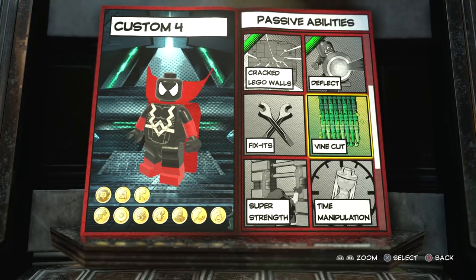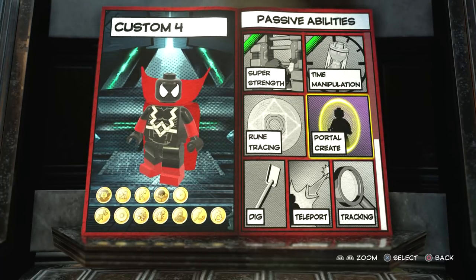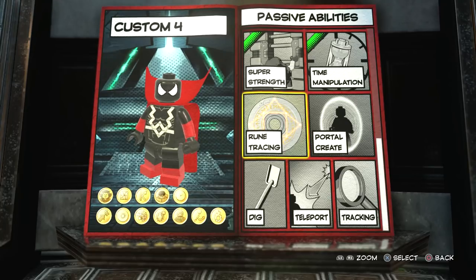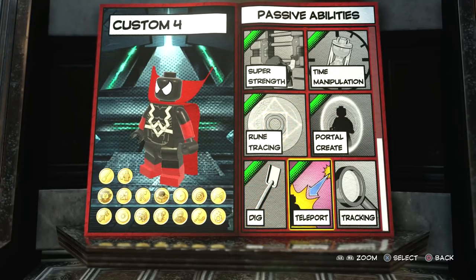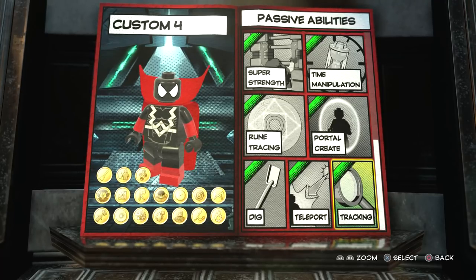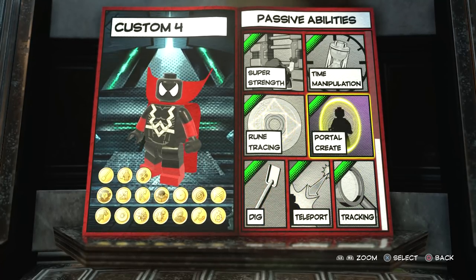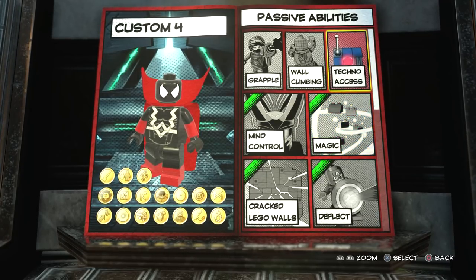Super strength — definitely. Time manipulation — yes, he's a very powerful character and I had no idea about this. It makes me want to do more research into Spawn because he's a pretty cool looking character with tons of abilities. Rune tracing — that's more of a Doctor Strange thing, but you've got portal create and time manipulation, so you might as well have rune tracing too. Dig, teleport, and tracking as well. So the full passive abilities list is: tracking, teleport, dig, rune tracing, portal create, time manipulation, super strength, vine cut, deflect, crack Lego walls, mind control, and magic. That is all the passive abilities.